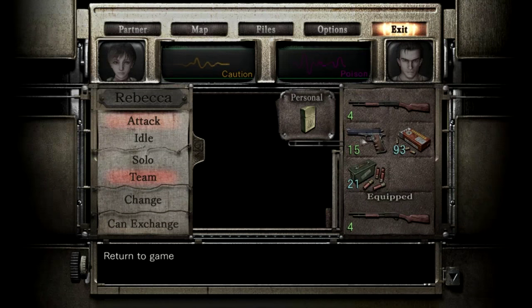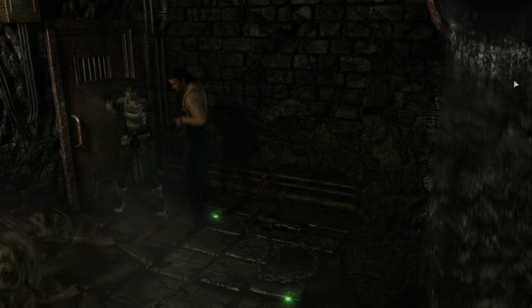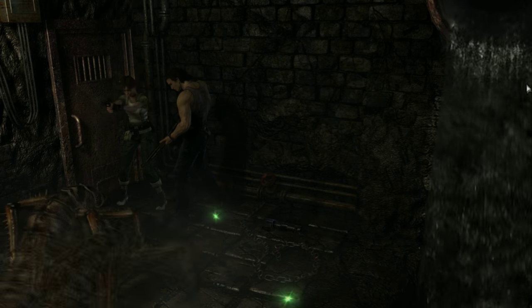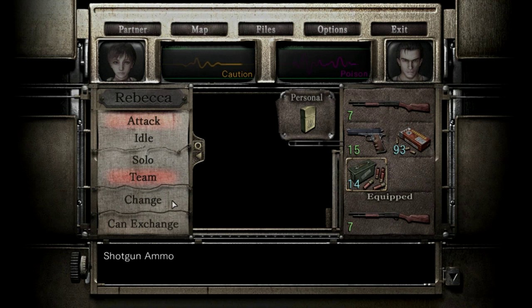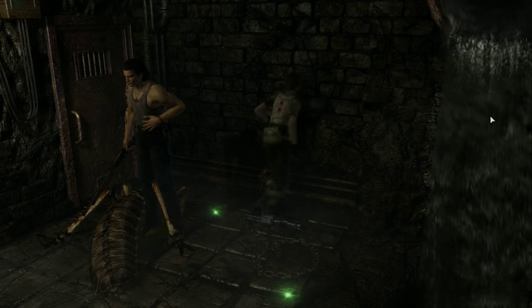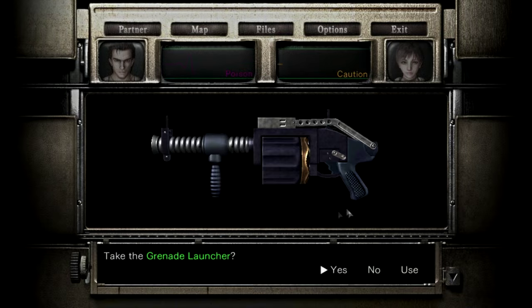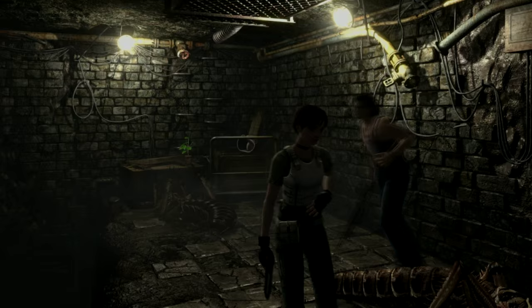How low is Rebecca — still in caution. I don't know what's down here but it's probably not worth it. We got it! There's a grenade launcher in here — exactly what we needed. Let's combine and pick this up with Rebecca. Give me that! Grenade launcher — how many rounds? Thirty freaking rounds! That's what I'm talking about!